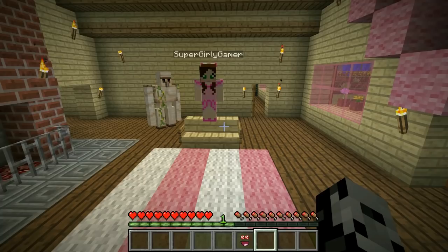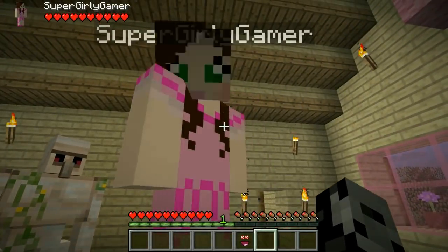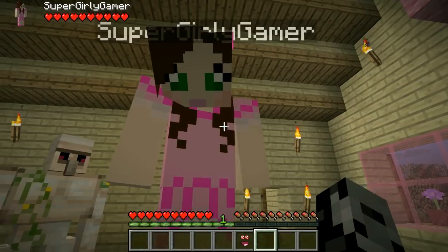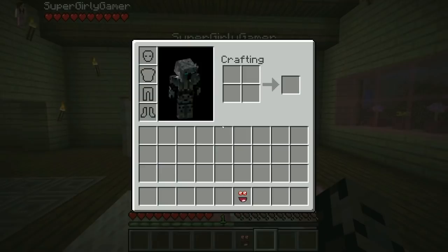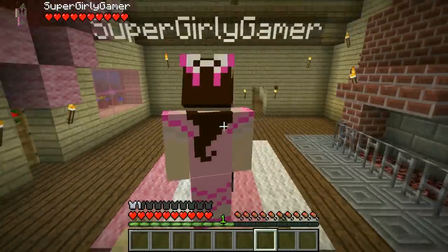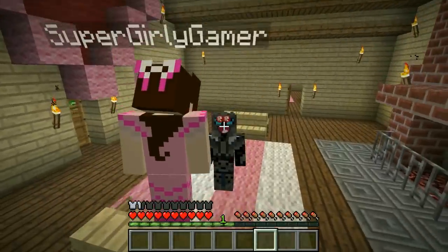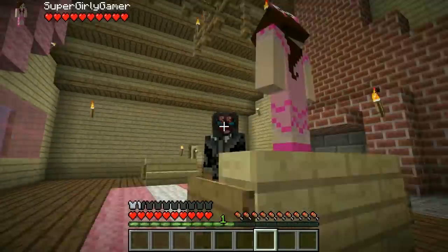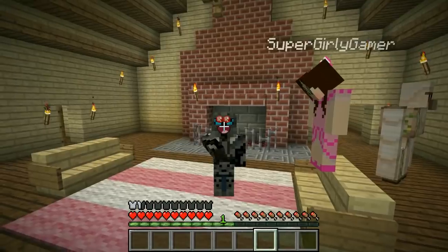So today dudes we are checking out a brand new lucky block — I am probably the most excited about this one of any ever. What is it called? I'm gonna give you a hint — I grabbed one of the items and I'm just gonna put it on right now. Roblox! That is right, it is the Roblox Lucky Block, and there's a bunch of weird faces you can put on. It is gonna be epic today dudes!